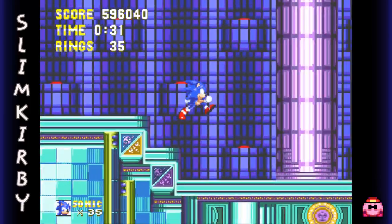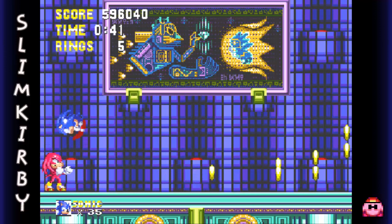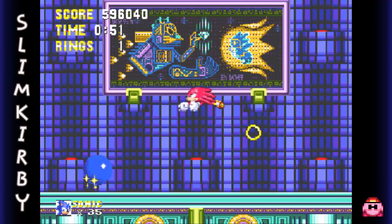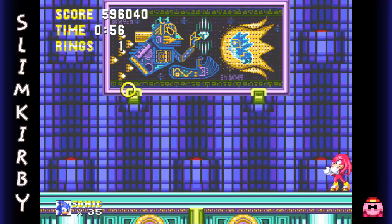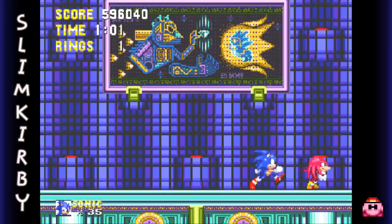So what do we have up here? Knuckles! Looks like we're going to be fighting Knuckles in this zone. Knuckles is not too hard to defeat — just wait for him to do his little glide move and then jump at him. Whenever he does the spin dash, you have to be a little more careful. You can also hit him when he's just standing there too, but you have to be kind of careful there as well. But after a few hits, he goes down pretty easily.